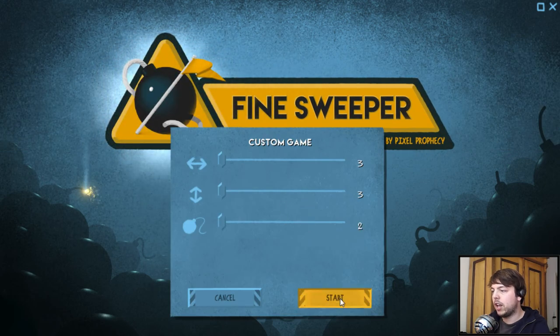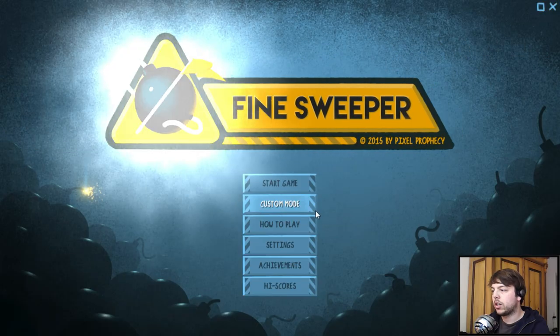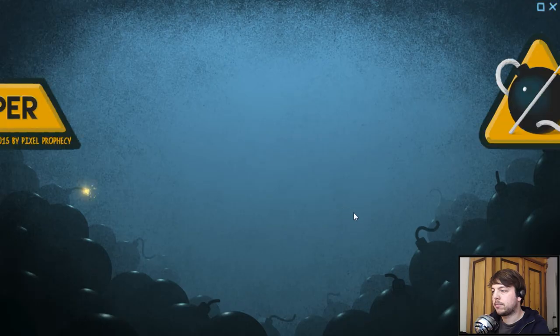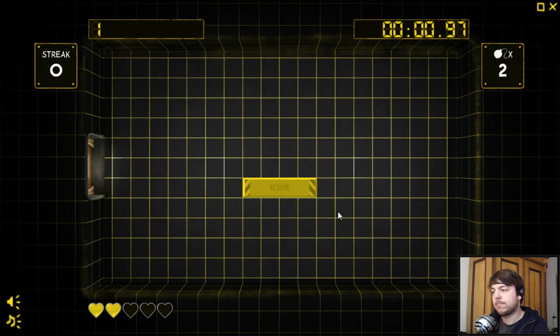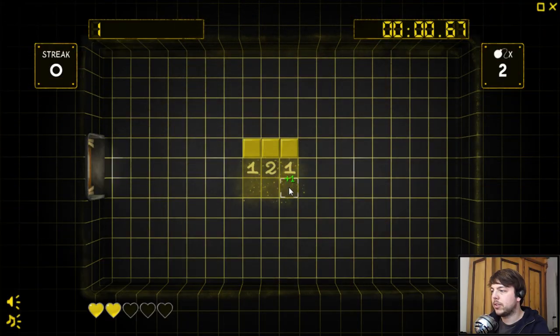There's a really low number of mines and then you just do this. Didn't work — let's try again. That should be the way to do it though, I think. There's a reset button so I don't have to quit out to the main menu all the time.